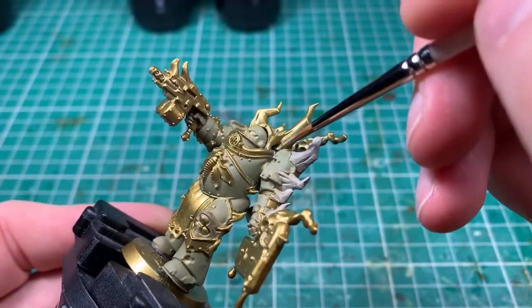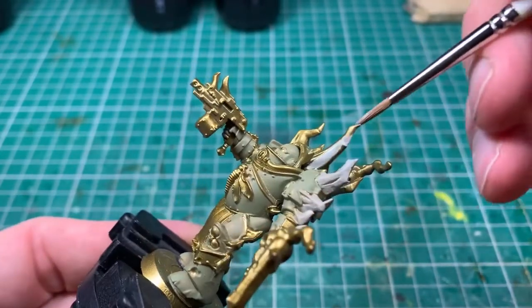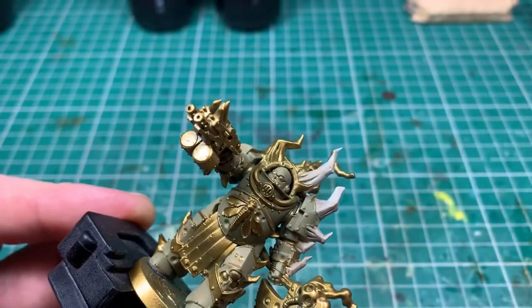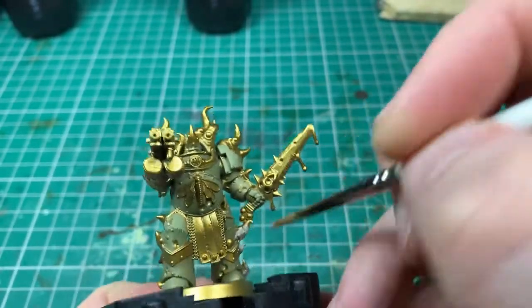Now I'm working on the bone protuberances — there are lots of spikes and spines growing out of these guys, so literally just laying down a basic bone color onto them. One thing to bear in mind when painting larger bone spurs is to pull your brush in the direction the bone grows, because your brush marks will add a little bit of graining to it, which might get covered by a wash later but certainly helps.